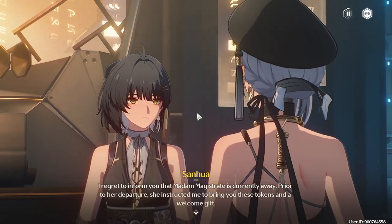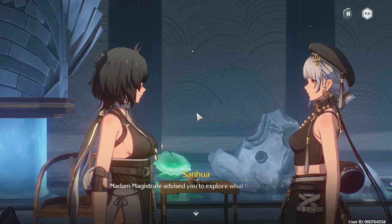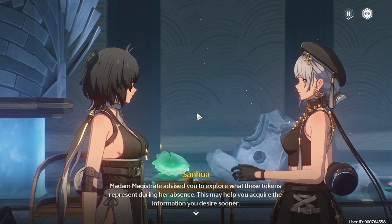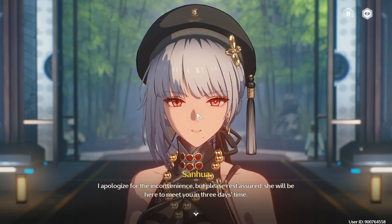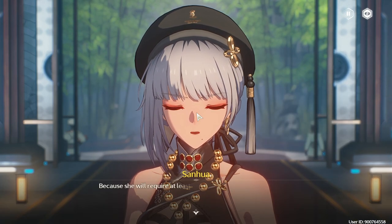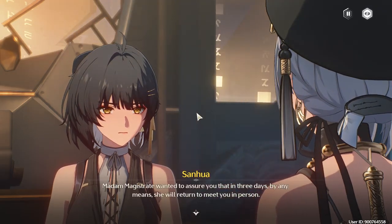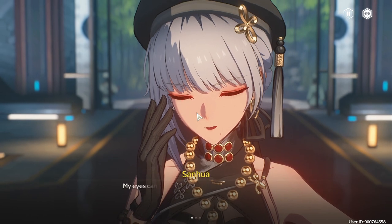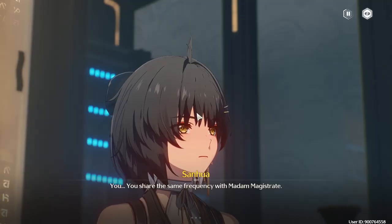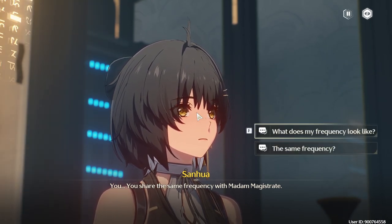'I regret to inform you that madam magistrate is currently away. Prior to her departure she instructed me to bring you these tokens.' She literally invited us and she's not here! She will be here to meet you in three days time. If you're the bodyguard why are you not with her? 'My eyes can see the frequencies of all living beings — you share the same frequency with madam magistrate.' Does that mean every person has a different frequency? It's like DNA of some kind.